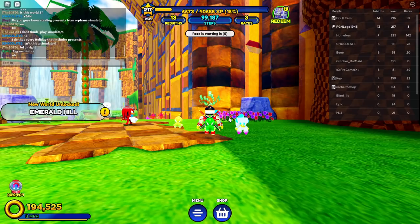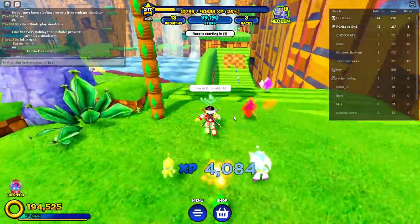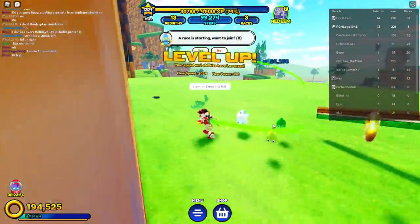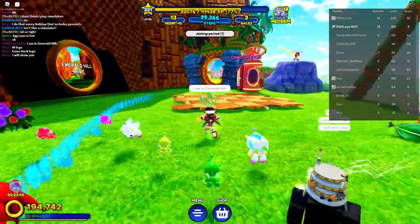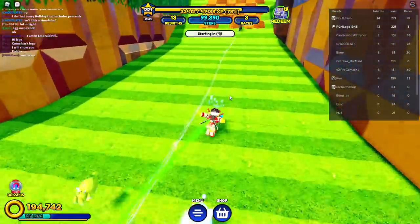Right now I am in Emerald Hill. Where do we find this exactly? Not even sure, but let's keep collecting some gems. Where — should I follow you or something? Alright, might as well follow you.